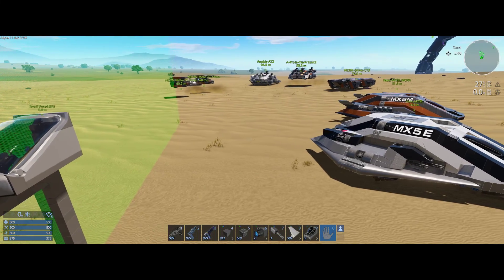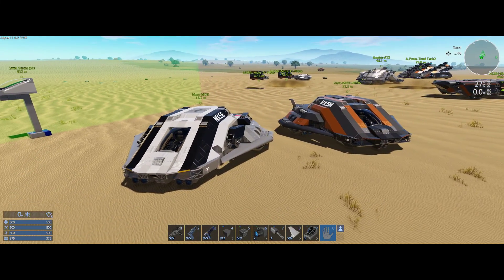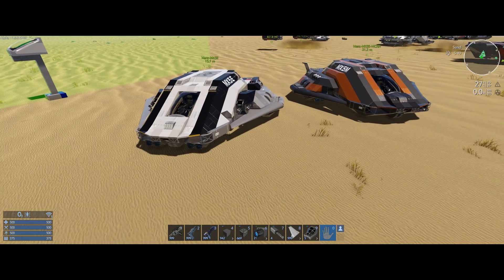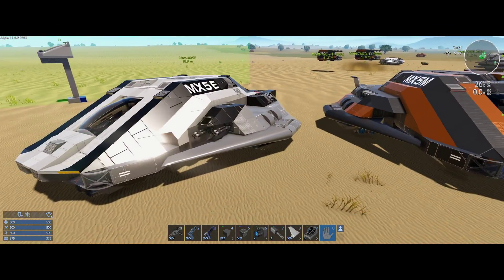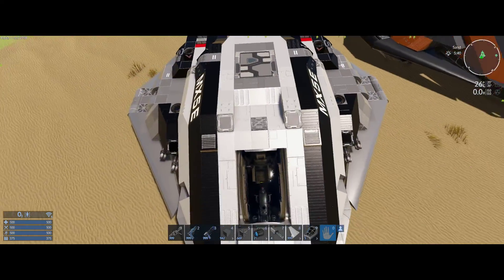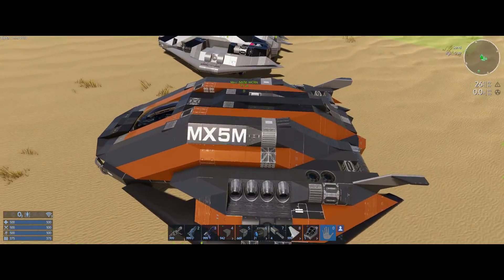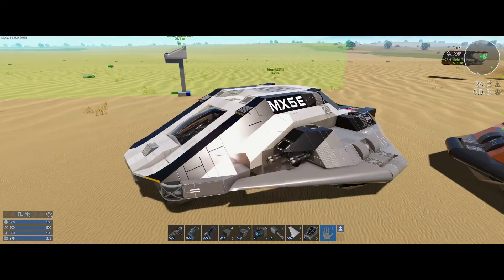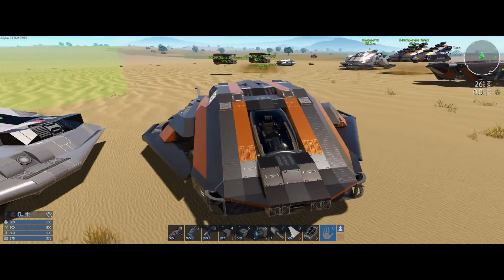Hey everyone, how you doing today? Today I thought I would try to address a challenge that's coming up, and that is to rebuild a ship from the past to the new specs. I decided to do the MX-5. I made this other MX-5 which is basically a reskinned standard one in the past, but both these have the exact same problem - they didn't utilize any of the new systems.